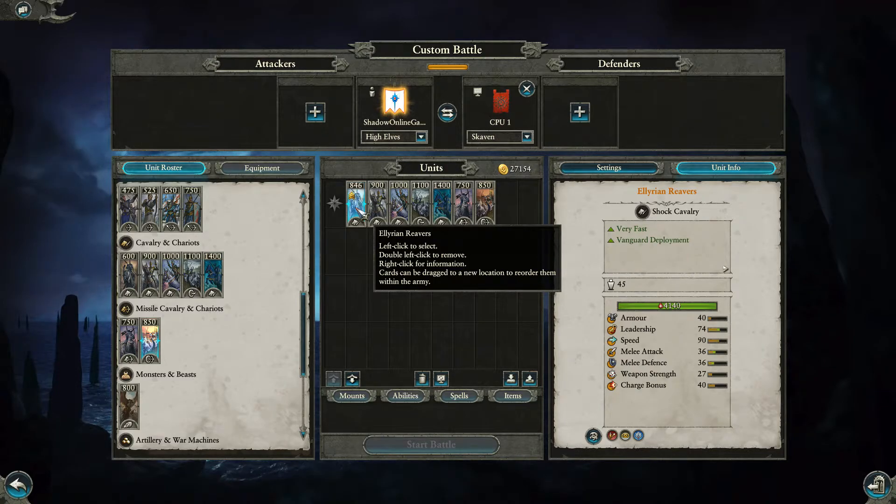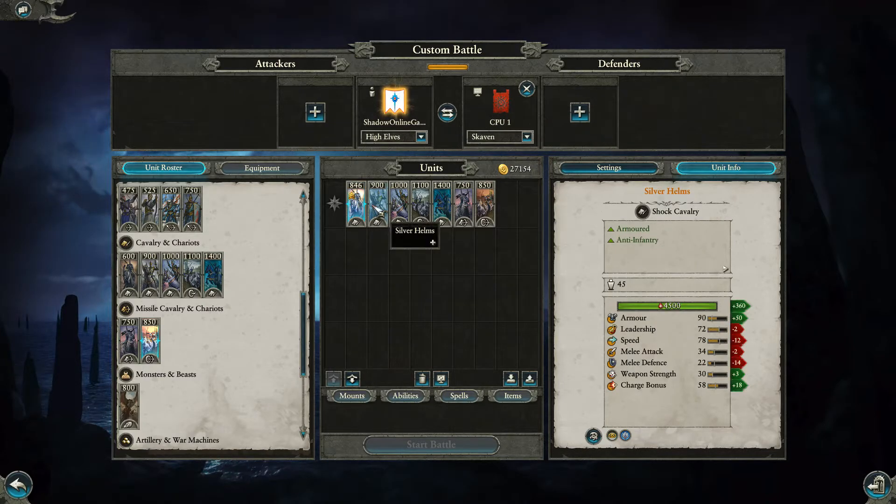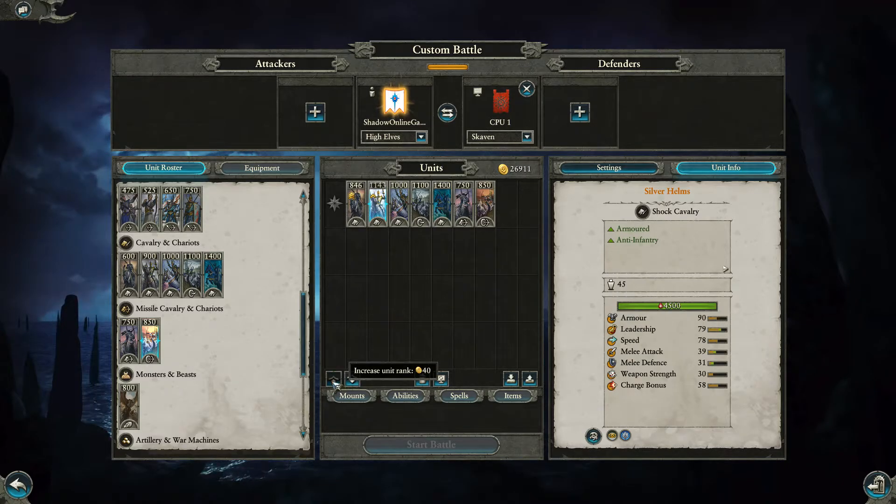To get them to full tier you need 846, so about 240 to 250 to upgrade. It seems the basic units are priced with upgrades at 250 max. Then you've got the Silver Helms — soft armored cavalry with anti-infantry — coming in at 900 each, going up to 1224 at full tier, so about 300 more.